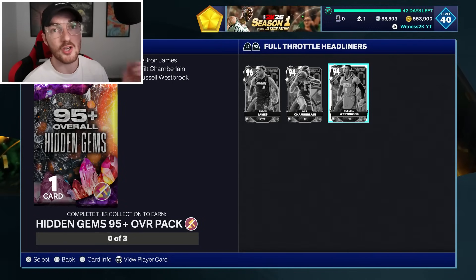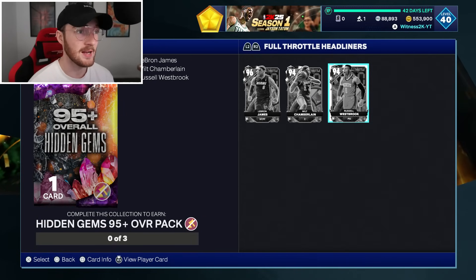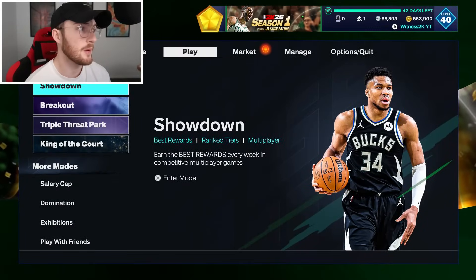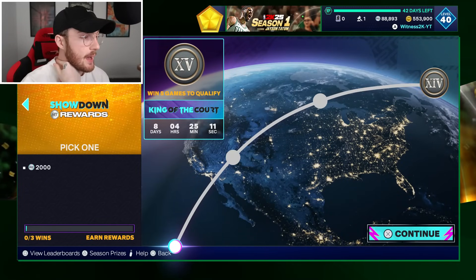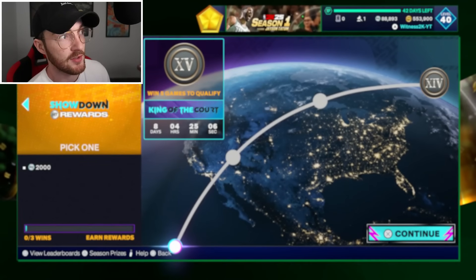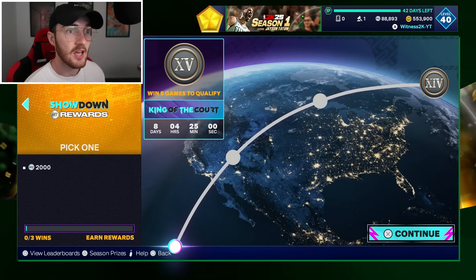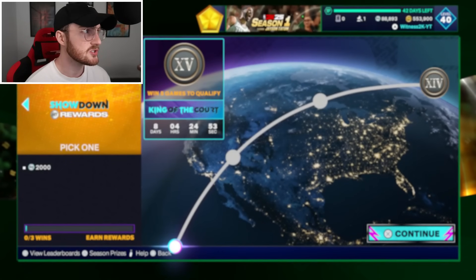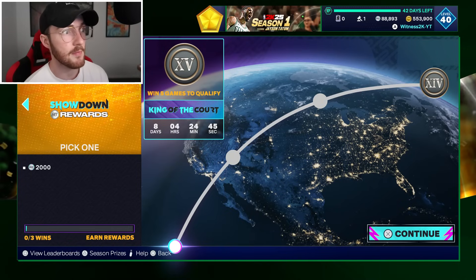Grinding for them is definitely the better way to do it. In Showdown, if you keep playing, you eventually get packs and there are quite a few opportunities to get Hidden Gems packs, but you have to win a lot of games. It's not the easiest mode — it's essentially MyTeam Unlimited. But there are some Hidden Gem packs available in there.